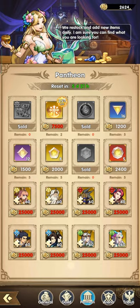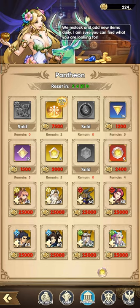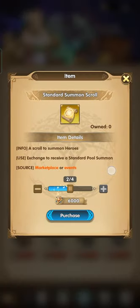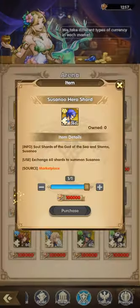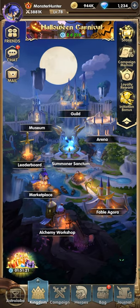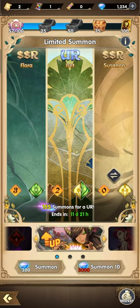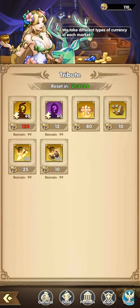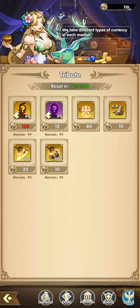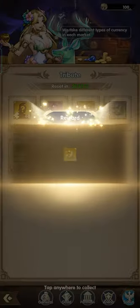We also have level 5 here — let's just buy one again. Buy the summon scrolls. Once you're done getting all the resources here, you can start purchasing the heroes — that's how I do it, but it's up to you if you like to purchase the hero first. Let's use these scrolls — hoping for something. We need 10 more tribute; I'll just buy the cube.